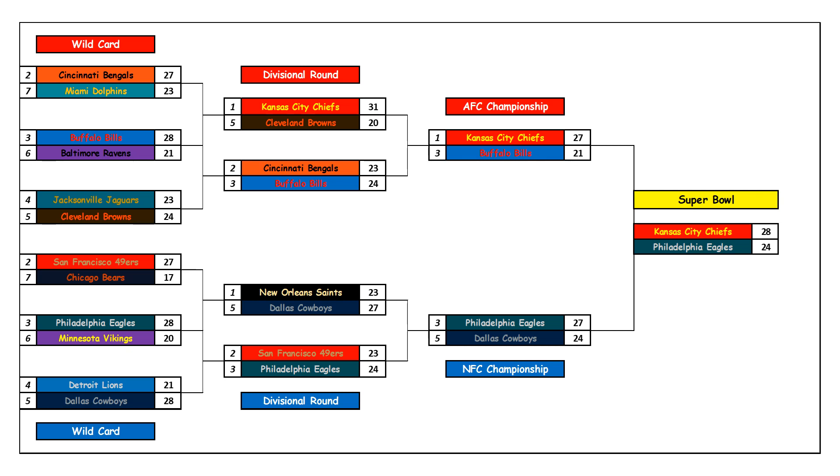Conference finals: Buffalo at Kansas City — same as every year, Mahomes and Allen have a shootout until Allen coughs up the ball or throws a pick, and that one mistake is enough for Mahomes. Kansas City moves on. Philadelphia versus Dallas — a close third matchup of the season. Hurts throws on Dallas, who will struggle to create turnovers. Philly is more explosive, more efficient, and better in turnover differential, indicating the better overall football team.